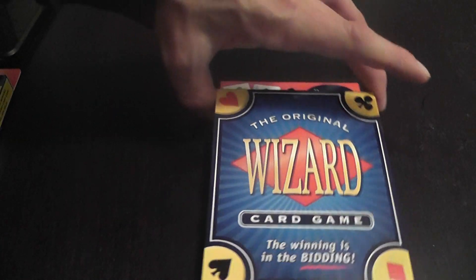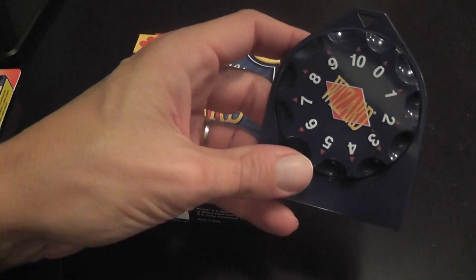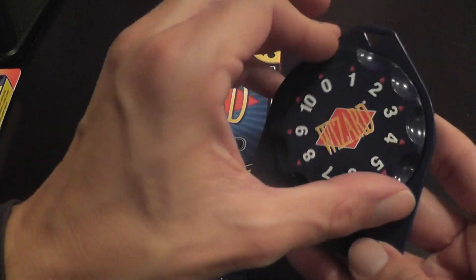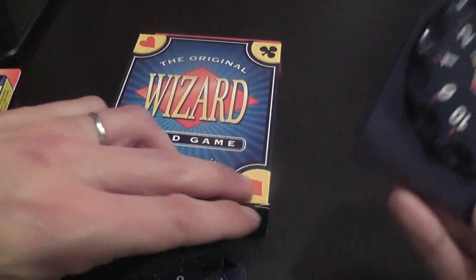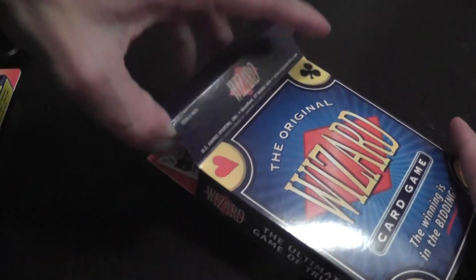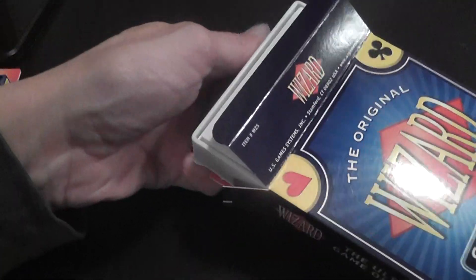This is the standard edition. There is also a deluxe edition, which is the same game but has these trackers to mark your bid - so if you decide to bid four, you mark that so you don't forget. You will still need a piece of paper to record scores. This game has a little bit of bookkeeping, which I wouldn't call a negative, just something to take into account.